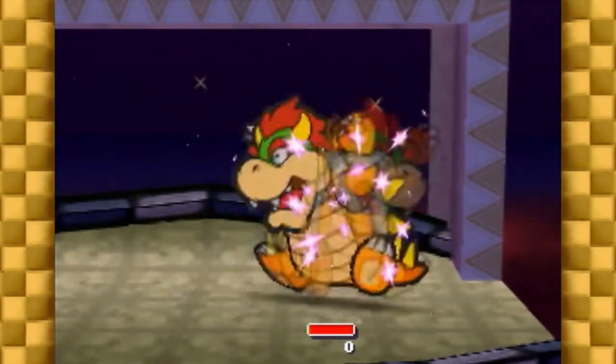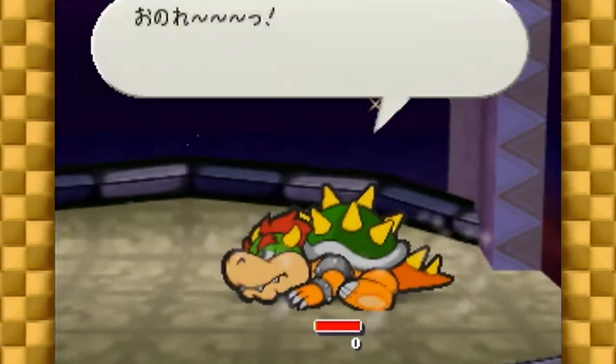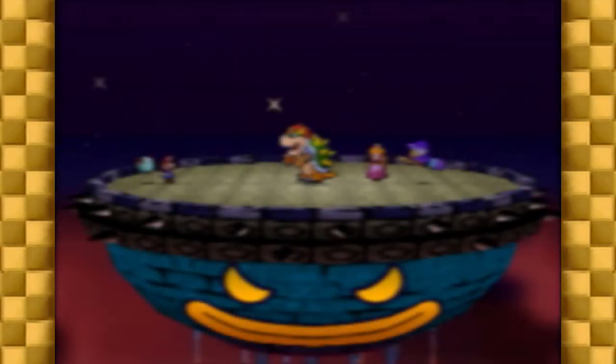By now, you hopefully have a pretty good understanding of how this fight works. If you're using the expert route, you really don't need to watch any further. However, if you're using the beginner route, there are backups in case you miss blocks. This is specific to the beginner route because most of them expect you to have an extra life shroom or repel gel. Be warned though that if you make enough mistakes, the backups might not be enough to save you, but they should be able to in most cases. Here are the different situations missing blocks can put you in, and how to recover.